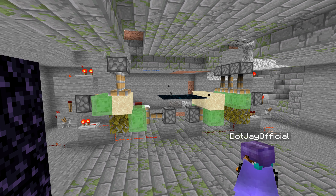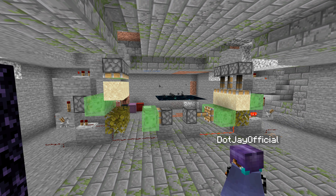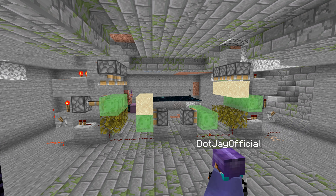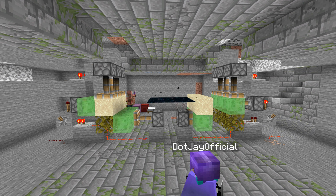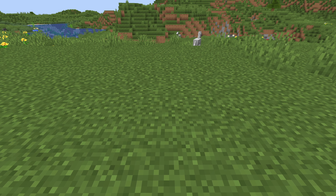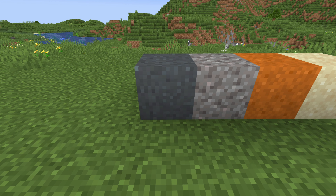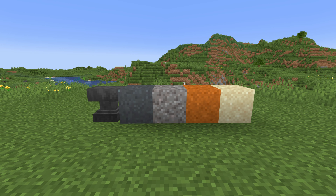Hello and welcome back to another video. Today we're going to build this extremely easy duplicator with just a few redstone components. It's super easy to build and you can build it in your world too. There are barely any resources used. With this farm you can duplicate any of the sand types, gravel, any concrete color. Unfortunately, I tested it and anvils do not work with this.